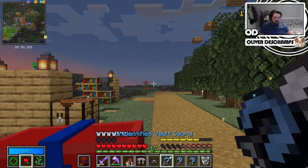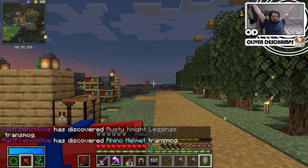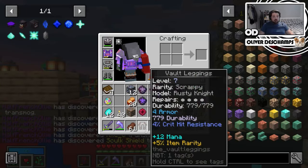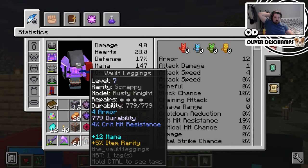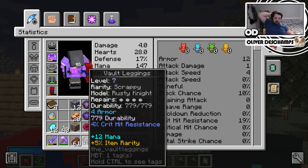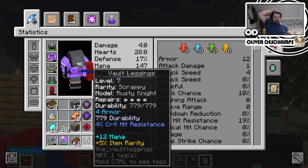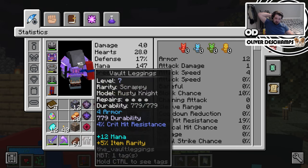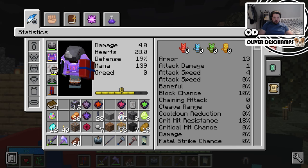Let's go through and roll all of this. Listen to those dings. Give us a green - blue. A good couple rares. So this one is Rusty Knight - four armor, crit mana and item rarity. This is less mana, same item rarity, less armor though, and less crit resist. I mean, that's a big boost actually. I think we swap out for those.